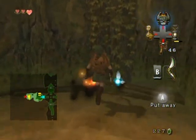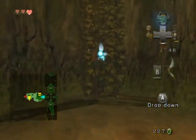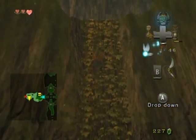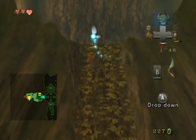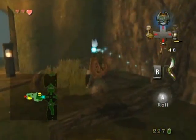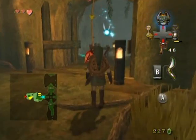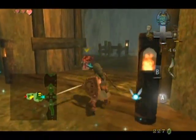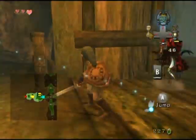The Gale Boomerang will kill these skull walltulas in one shot, which is quite nice. So you don't have to use your slingshot if you don't want to, although the slingshot might be a little bit faster in some cases. And I see you on the ceiling there — you can't fool me, chompy McGee. There we go.